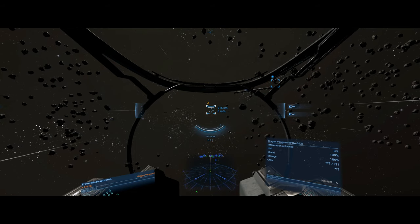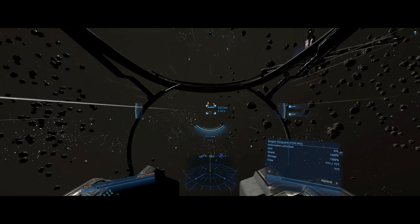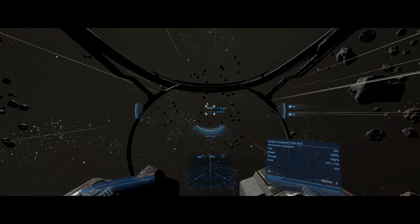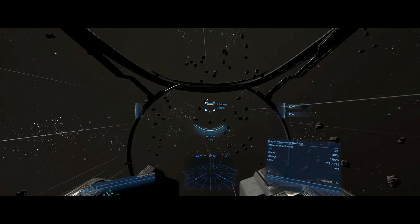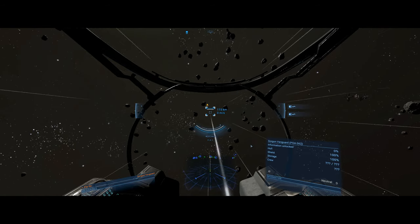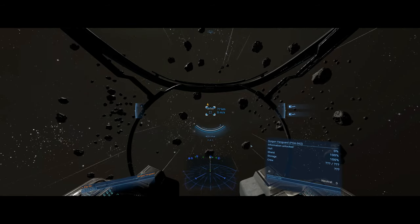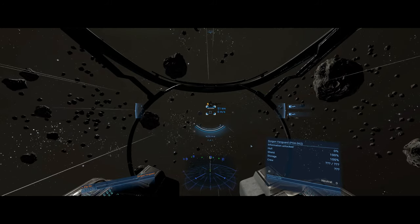My defender is miles behind me now - they seem to take ages to keep up with you. With these guns I can't kill anything - I can get the shields down but I can't kill anything, it takes ages. The guns are good for shields but not for hull. They're called iron blasters - they're great for taking the shield down but nothing else.